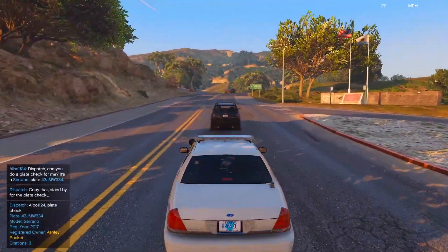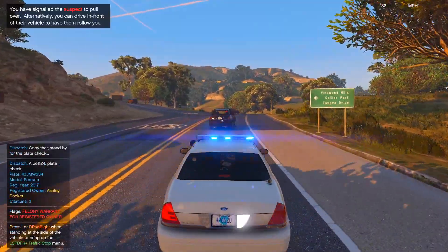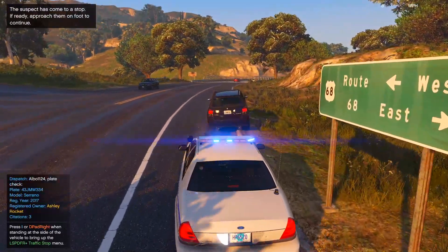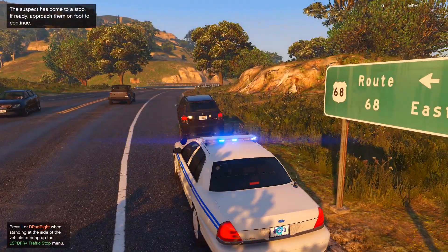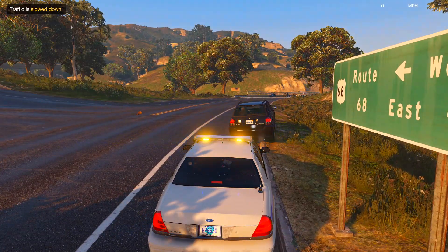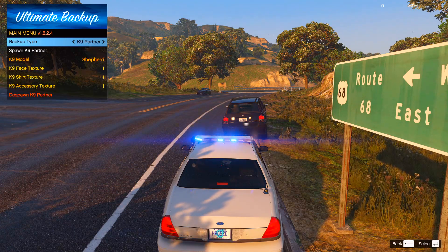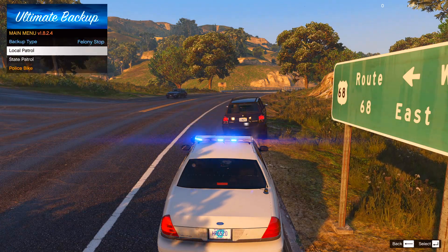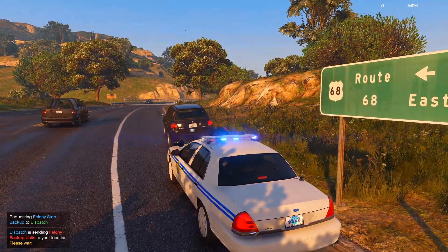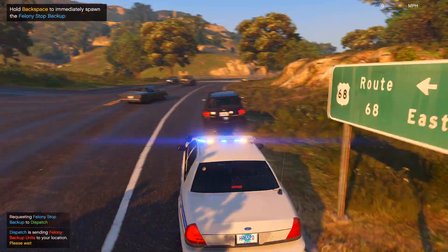This dude's kind of driving weird. Target license plate: four three John Mary - felony, one three three. A warrant issued, proceed with caution. He's driving crazy too. I don't know if it's a glitch because he thinks I have my lights on, or if that's just the way he's driving because he's intoxicated. It's definitely gonna be a felony stop today. Let's go ahead and slow down traffic and call some backup, required on Route 68.